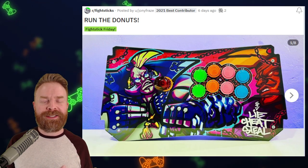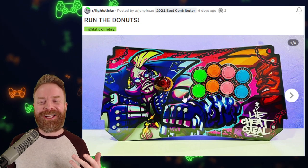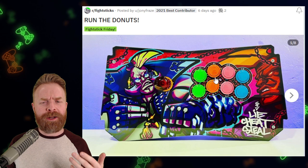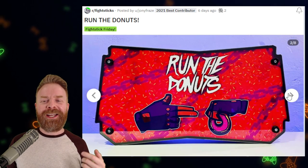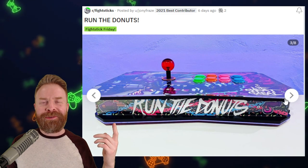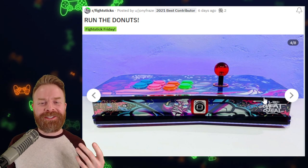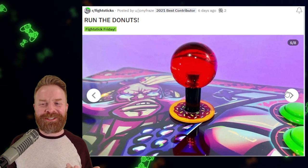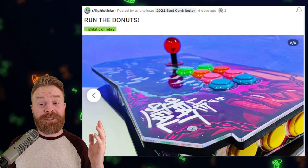In fourth place, we have an extremely loud fight stick. If you're a fan of Street Fighter, you know this is Birdie right away. This one is called Run the Donuts, and I absolutely love that theme. On the bottom right-hand corner it says Lie, Cheat, and Steal. I think these buttons are colored to represent sprinkles on a donut — if I'm completely missing the point, let me know in the comments below. Looking at the bottom, it's got Run the Donuts, we can see Birdie's chain, and there is a donut. Moving on to the front of the stick, we've got more Run the Donuts. This one's hard to get through without laughing — not because it's bad, it's just hilarious if you know Birdie at all. This theme is amazing. Birdie looks so crazy and badass, but at the same time it's talking about donuts. There are little touches here like the dust washer that make this stick just a joy to look at. In my opinion, this stick is incredibly expressive, and this is all custom artwork.